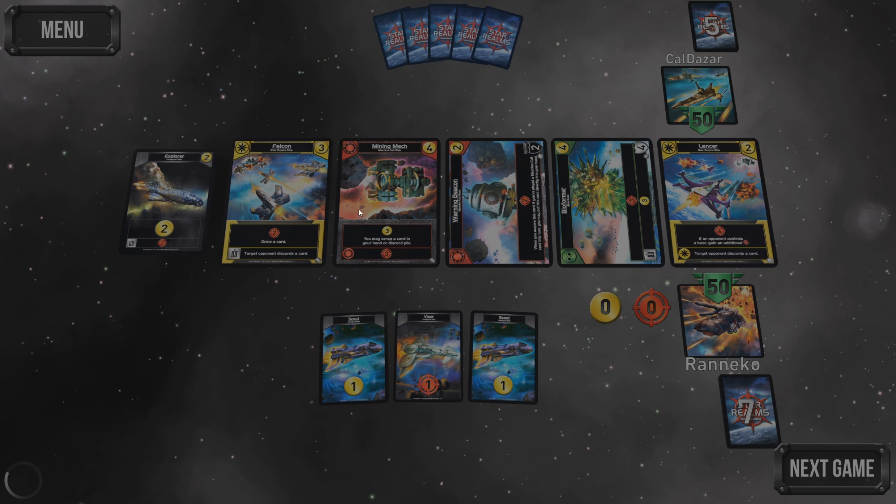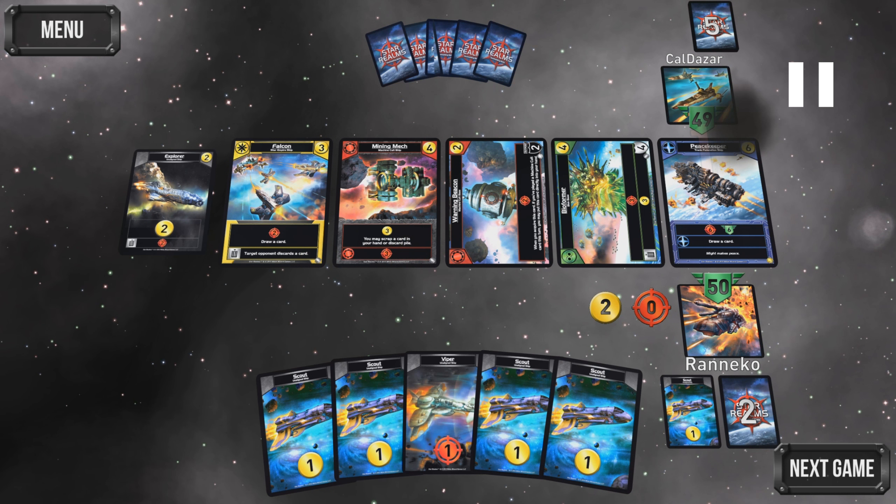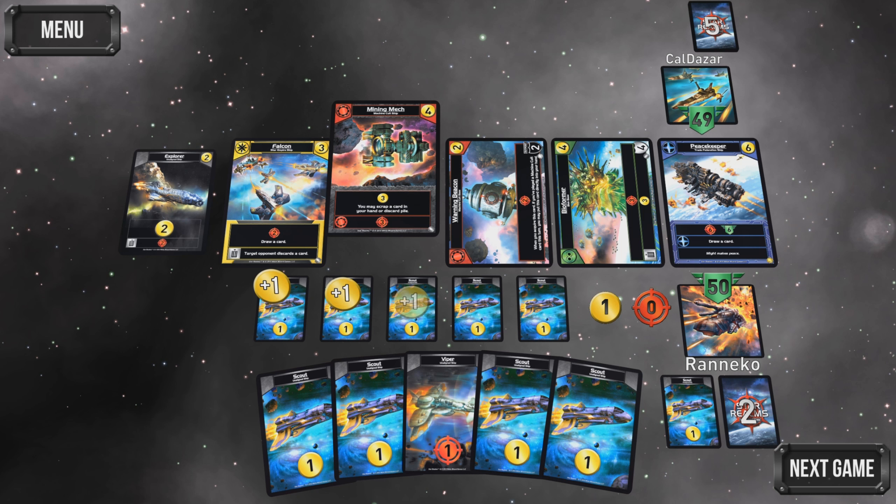We start, and there's not a great deal of good options on the table. What you can see is I've got not the best starting hand — not the absolute worst — but we've got a Scout, a Viper, and a Scout. So, two cash, one damage, which can get me Lancer, Warning Beacon, and Explorer. I grab the Lancer because it's four damage, and if I get other yellow cards, that can combo quite well. Actually, this is the game against Kaldazar. We'll start with Kaldazar.